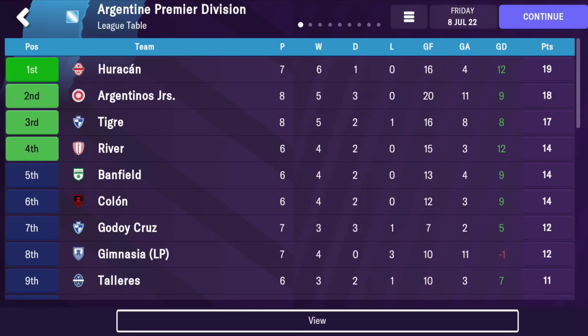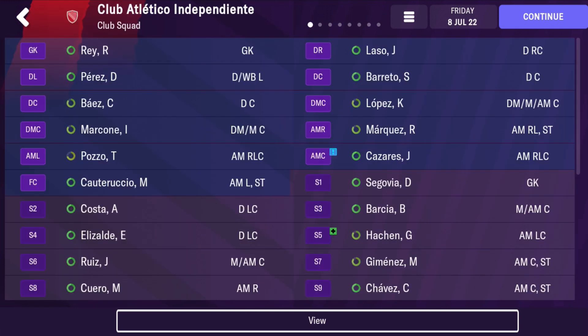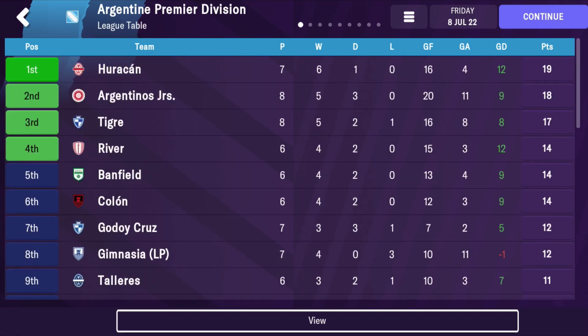For number nine, we're going to Argentina — Independiente. In this game, as it's been simulated, they're near the bottom, but they're a mid-table team in Argentina, finishing 14th in the Superliga last season. They've won an astonishing seven Copa Libertadores, which I believe is the most in the competition. Can you re-establish them — get them into the top 12, or even top four, go to the Libertadores and win them another? It's definitely a bit of a fallen giant story and a challenge to re-establish them back to the top.